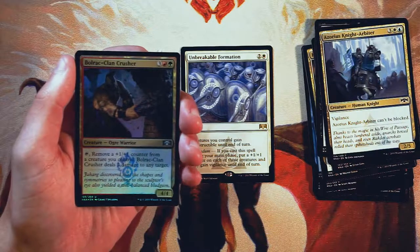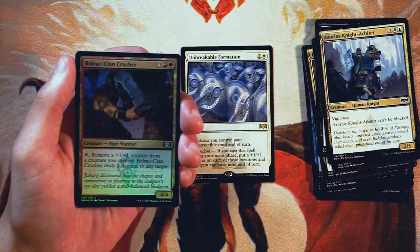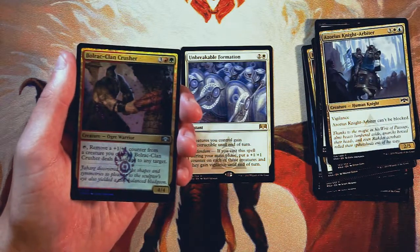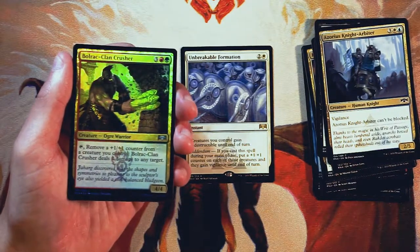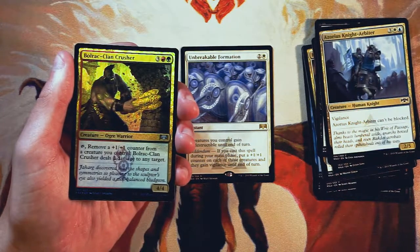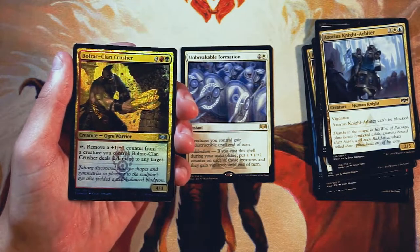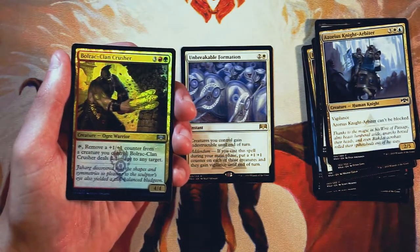We also have a foil — Bulrak Clan Crusher — a 4/4 for three, a red, and a green. You can tap it to remove a +1/+1 counter from a creature you control and deal two damage to any target. That's a pretty powerful ability. Being able to shock something for two damage is pretty useful, and the fact that it's any target is nice — you can just hit the opponent or maybe an opposing planeswalker. Lots of upside, but I don't really like having to remove the counter, and it's only once per turn. I think Unbreakable Formation features more of a game-winning strategy, so the upside there outweighs this.